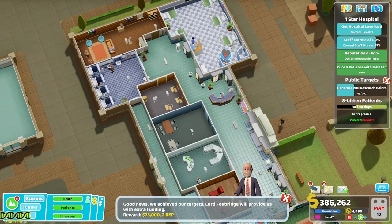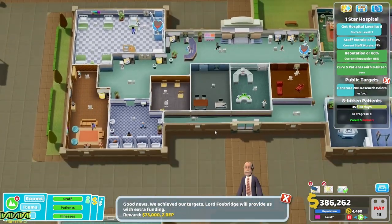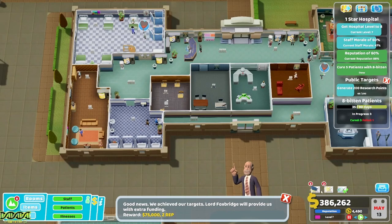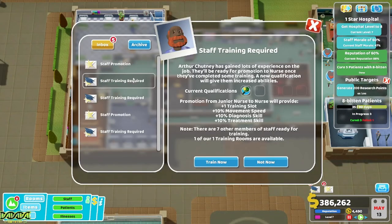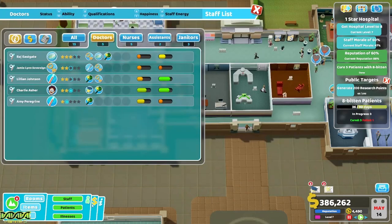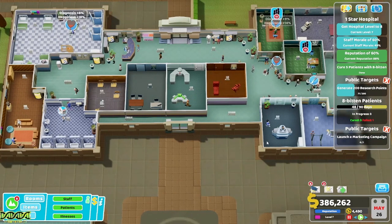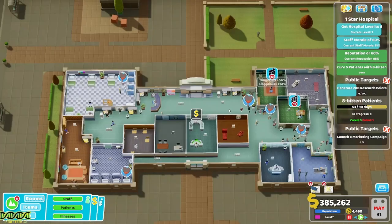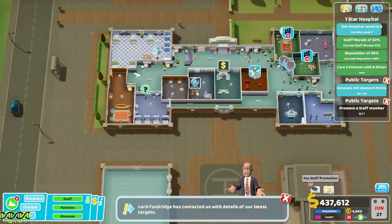Public target hospital attractiveness — let's get some posters down. Seventy-five thousand for that! Just noticed our money: 386,000 and we haven't taken out a loan yet — awesome. Research complete, that's good. Staff morale: let's give them all a pay rise. Maureen, have a bit more money. Reputation is 88, staff morale we need to work on, and we're almost there.